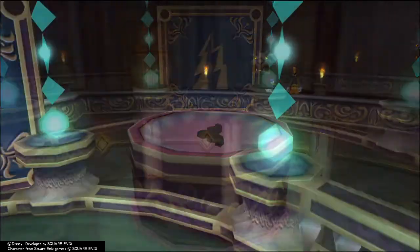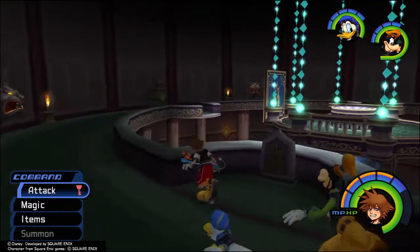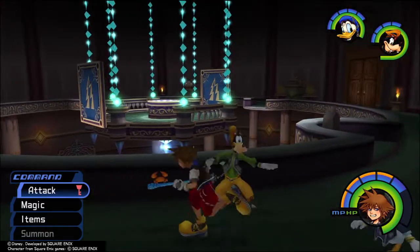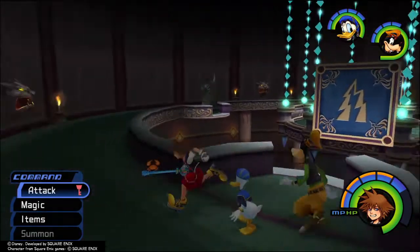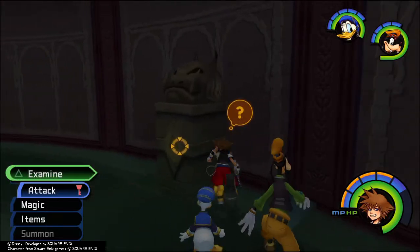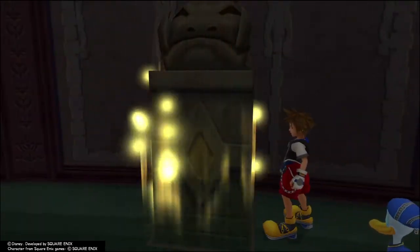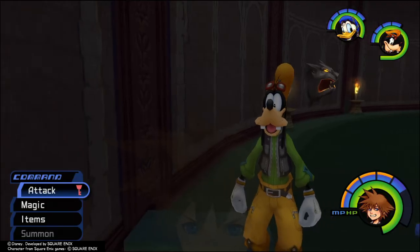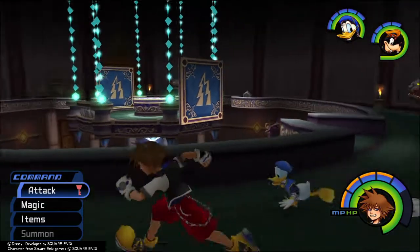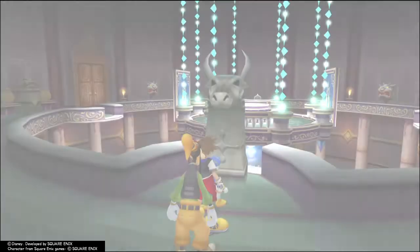Oh, that gave us one! Is that a thing that we need to put in the thing? Put the door in there. What did that do? That gave us a chest? It's only one — it's a Darius Statues Trinity Mark.